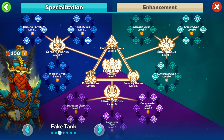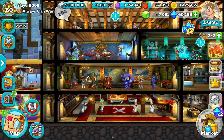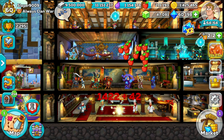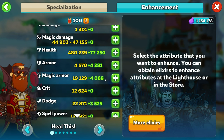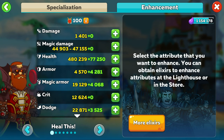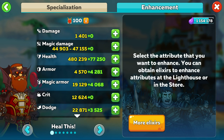So what are the main benefits and negatives of the lighthouse if it can upgrade similar things? Well firstly, it gives you a lot more freedom on what you want to upgrade if you have enough elixirs. For example, with my Darkula I'm able to upgrade just health, armor, magic armor, and dodge and ignore all the rest. Whereas with the cathedral you would have to upgrade all of the stats just to see the same gains.